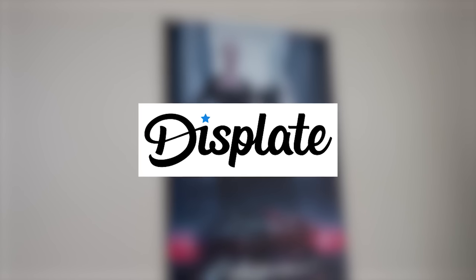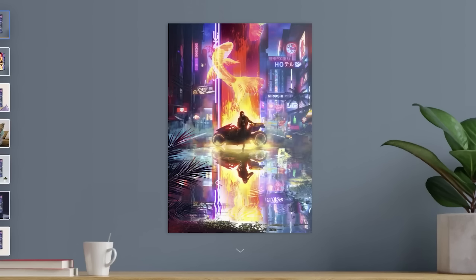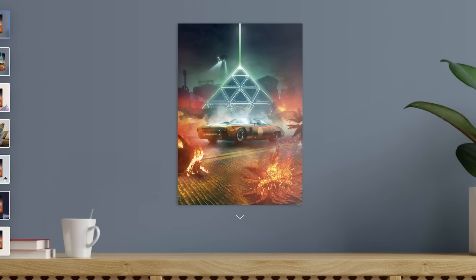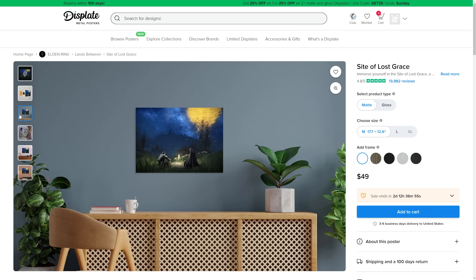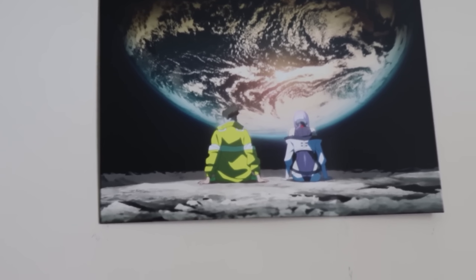With the Cyberpunk 2077 Displate, you can have a bright spot on your wall. Displates are high-quality metal posters you can easily swap out or rearrange. They have tons of designs for Cyberpunk 2077 and all your favorite games, including Elden Ring. Use my affiliate link below to pick up a Displate and get some discounts for yourself.